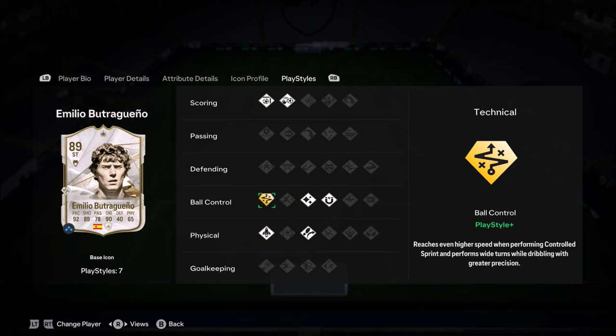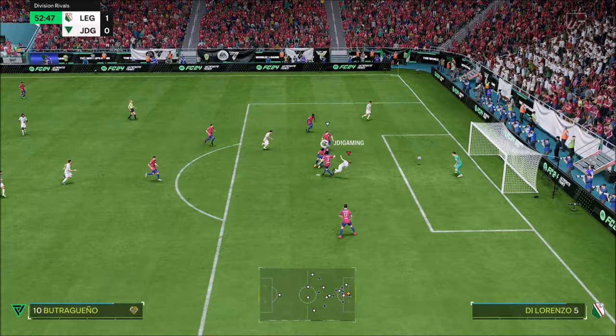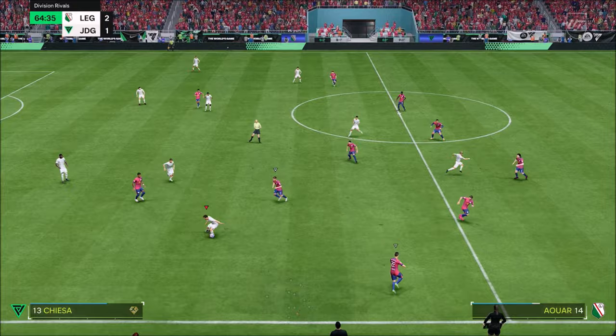Emilio Butragueño — three-star, five-star combination with medium-low work rates. This card is absolutely incredible. I've been a huge fan of Butragueño since FIFA 20 and he has always stuck by me. I've always loved him — he scores some of the most sensational goals.